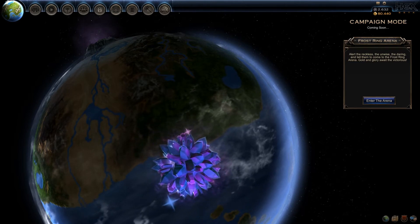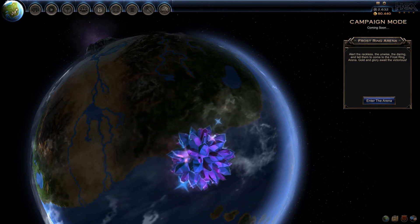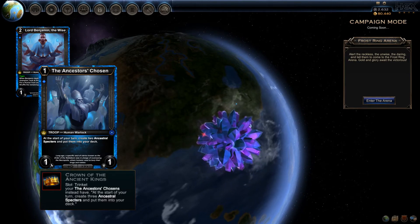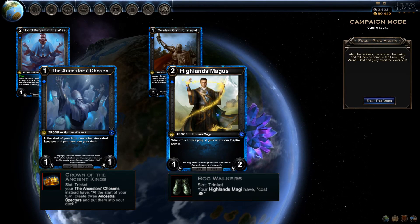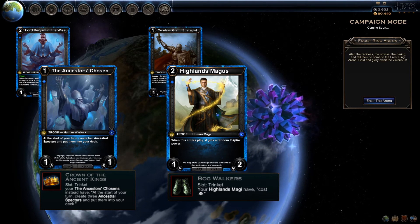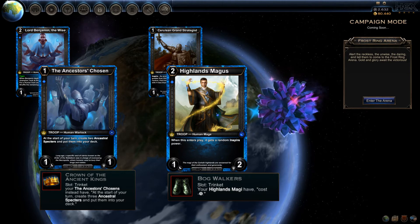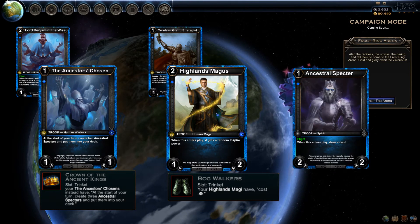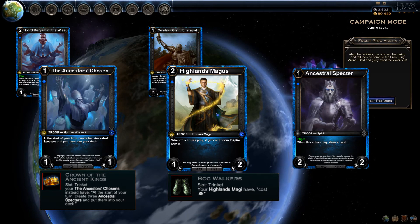However, if you do have the cards or currency lying around, a great alternate to Lord Benjamin is the Ancestors Chosen with the Helm equipment, swapping the Grand Strategist for Highlands Magi with Boot equipment. This keeps the human theme going, and getting one or two Chosen out early will give you crazy late game swinging power, especially if you hold the one-cost Highlands Magus in hand until you have a few Spirits to drop so the random Spire hits them all. Of course, then you'd need to change the deck name to Relentless Spirits instead of Strikes.